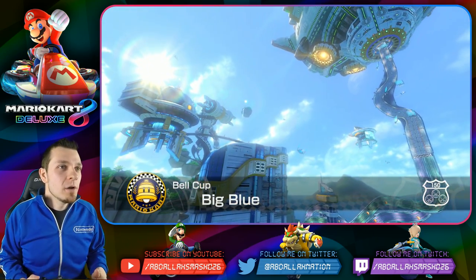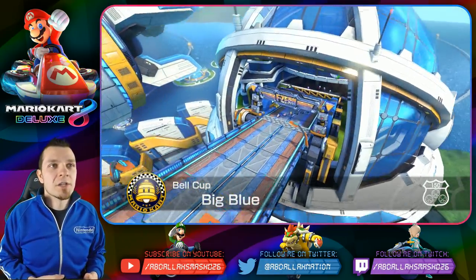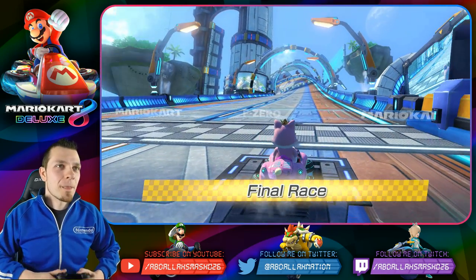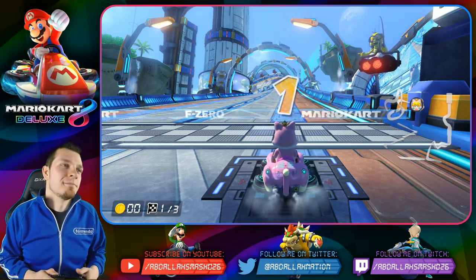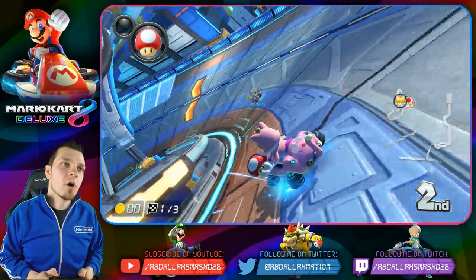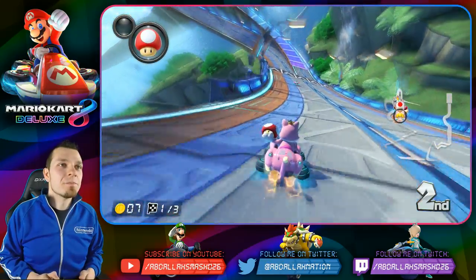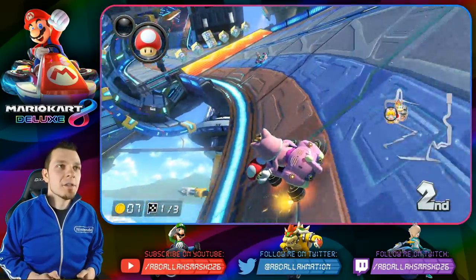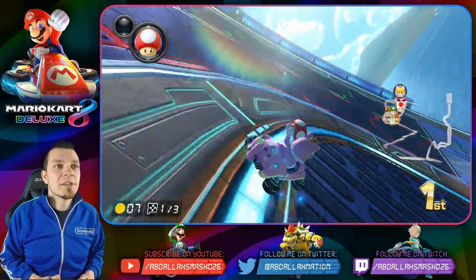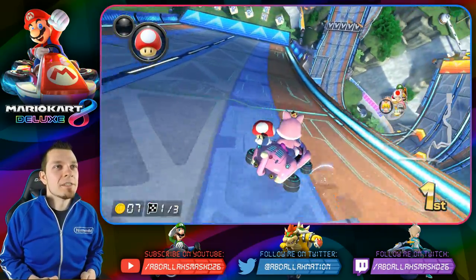Ladies and gentlemen, this is Big Blue — straight out of F-Zero. We've got some futuristic greens and some pretty cool shortcuts to do. I'll show you a couple of different off-road cuts you can take without a shroom, because you don't necessarily need them. Just like in Mute City, this level does not really have any coins you can collect off-road. I'm gonna go this way — it's a little bit faster. Over here there is a cut you can take — you can go right into this dirt — and if you take this a little bit tighter, you'll be better off than taking the green route.